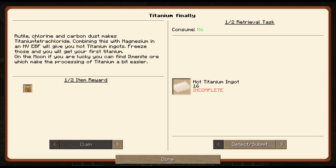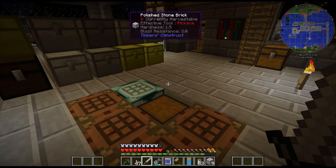Titanium - let's take a look at this. Rutile, chlorine, and carbon dust makes titanium tetrachloride. Combine it with magnesium and you get hot titanium ingots. Freeze those and you get your first titanium. On the moon, if you're lucky you can find ilmenite, which will make processing titanium a bit easier.